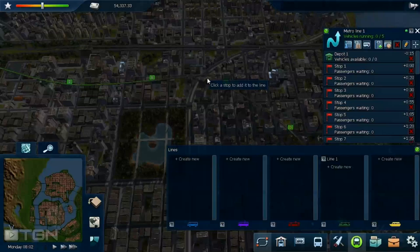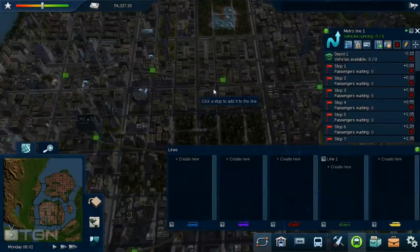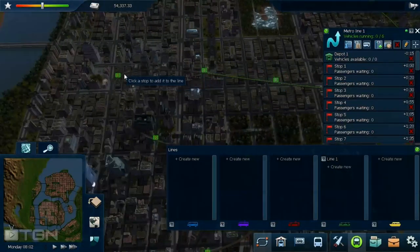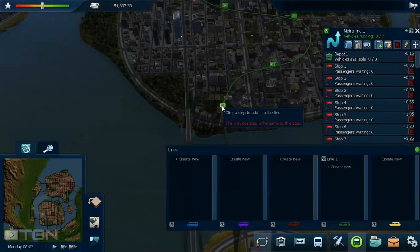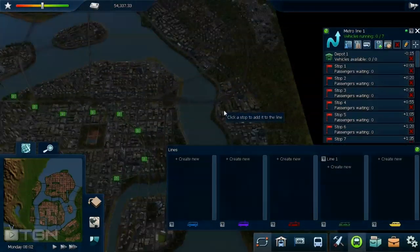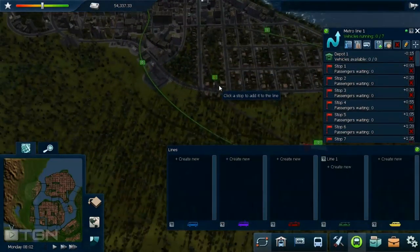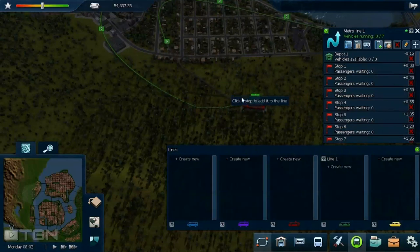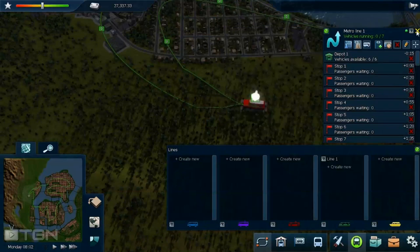Let's click around. This train has massive coverage of the city — this is a giant map, probably the biggest. This probably covers about 33% of the city with one route, which is kind of crazy. We can do another metro later which will cover a little bit more. So we have our first route — now we have to buy a few trains. I'm going to buy five of them. Hit the play button.